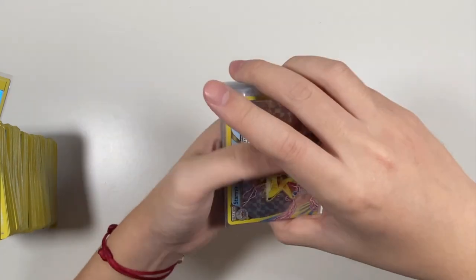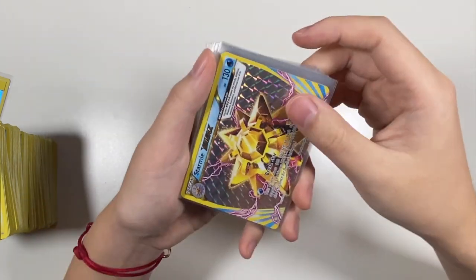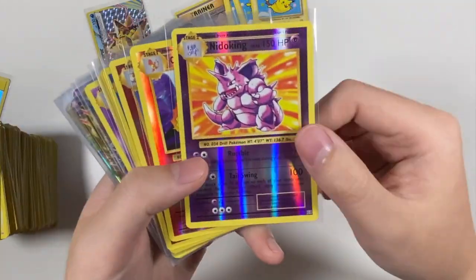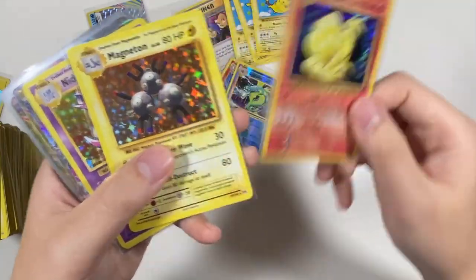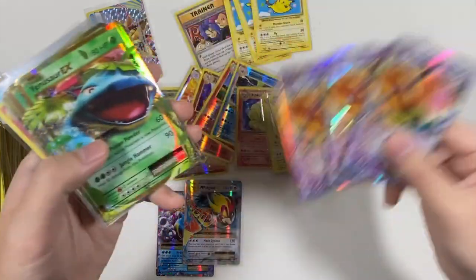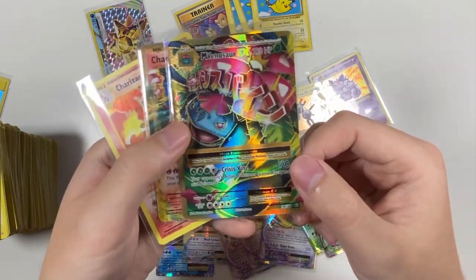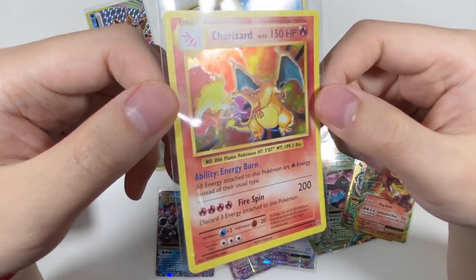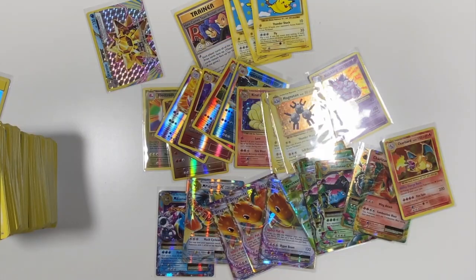As a quick summary of everything we pulled in today's opening: one Starmie Break card, one Secret Rare Here Comes Team Rocket, three Secret Rare Flying Pikachus. Notable Reverse Holos: Electrode, Hitmonchan, Nidoking, Charmeleon, Arcanine, and Gyarados. Holo Rares: Ninetales, Magneton x2, and Nidoking. EX cards: Mega Blastoise EX, Mega Pidgeot EX, three Dragonite EXs, three Venusaur EXs, two Mega Venusaur EXs, one Full Art Mega Venusaur EX, one Charizard EX, and of course the Holy Grail we were looking for — the regular Holo Rare Charizard. Insane luck! Hopefully you guys had some similar luck — let me know in the comments below, and thanks for watching. See you in the next one. Peace.